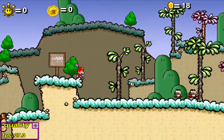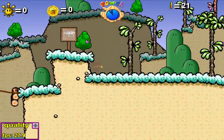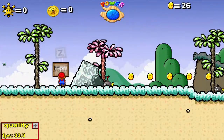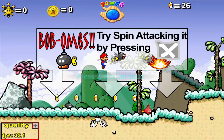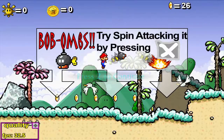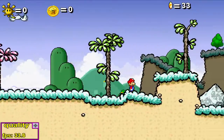Hay un Goomba, salta sobre él. Yo más que saltar sobre ellos lo que hago es mandarlos a volar. Voy a tratar de comentar lo más que pueda en esta serie, aunque diga cosas sin sentido. Son Bobombas — intenta hacer un ataque giratorio presionando X. Ese movimiento me encanta.